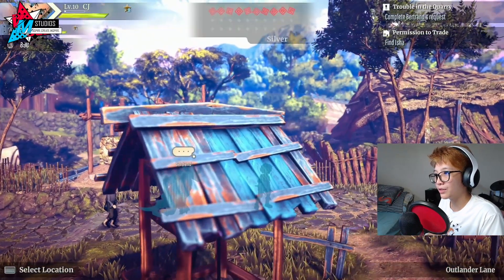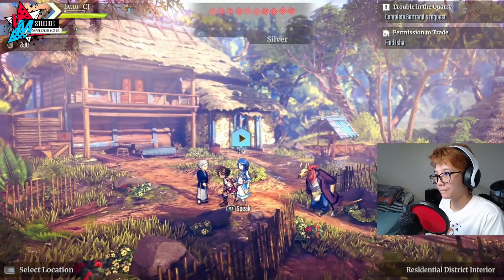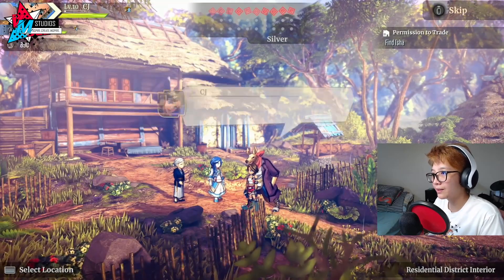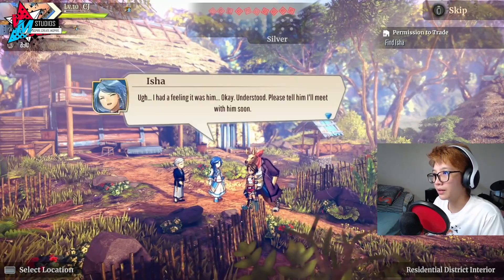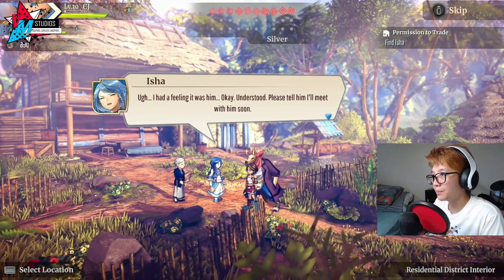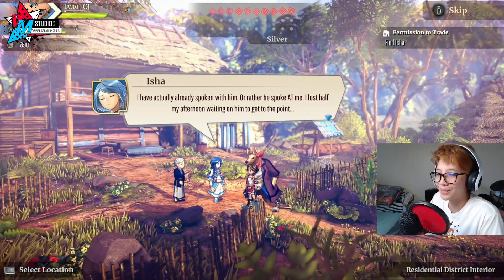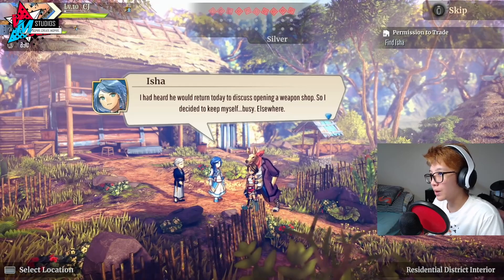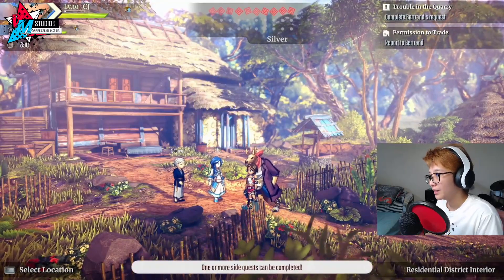We can find her in the residential district interior. 'Isha? Gah! Oh, it's just you, CJ. Do you need something?' 'Not me — there's a guy looking to open a weapon shop. He needs to run it by you first.' 'I had a feeling. Okay, please tell him I'll meet with him soon. I have actually already spoken with him — or rather, he spoke at me. I lost half my afternoon waiting on him.' 'He talks so much.' Let's go report back to Bertrand. That was really quick — still a fetch quest, though.